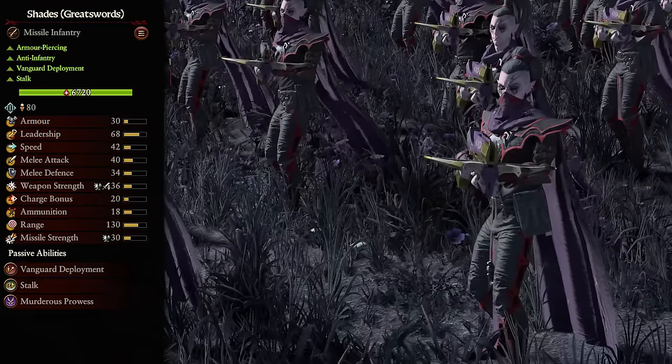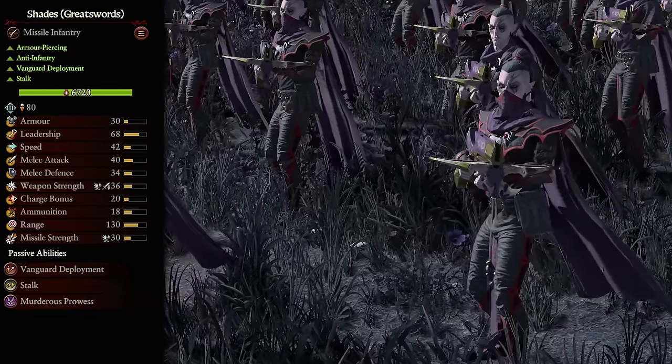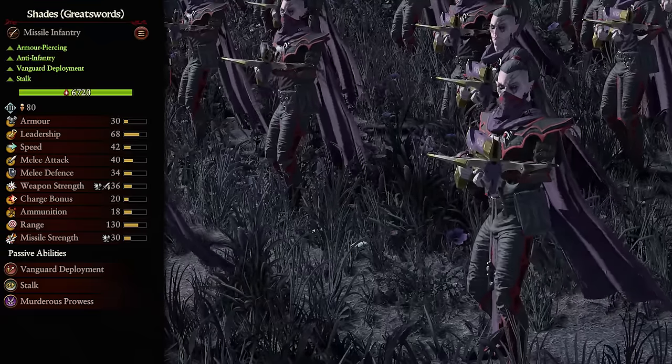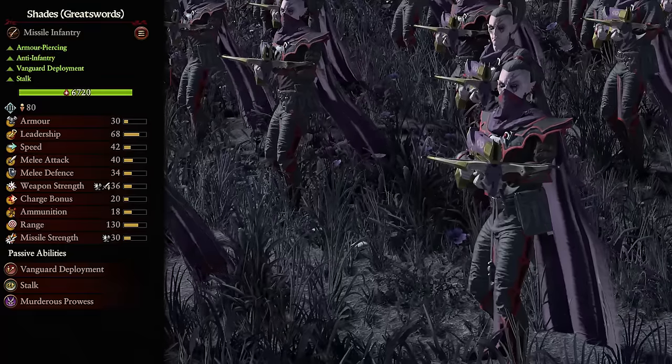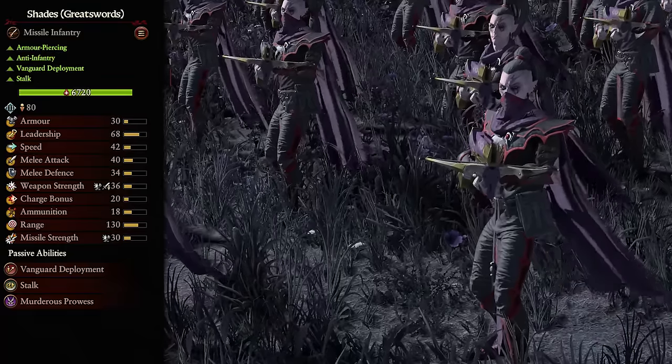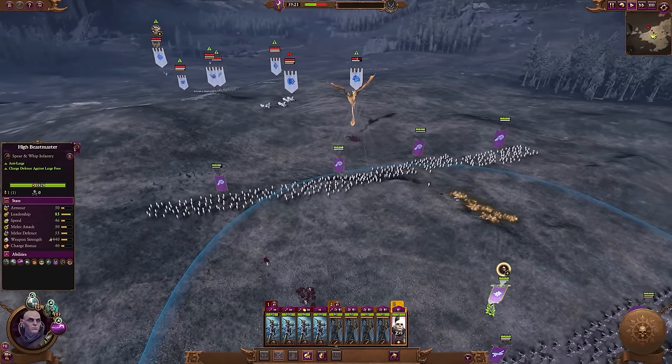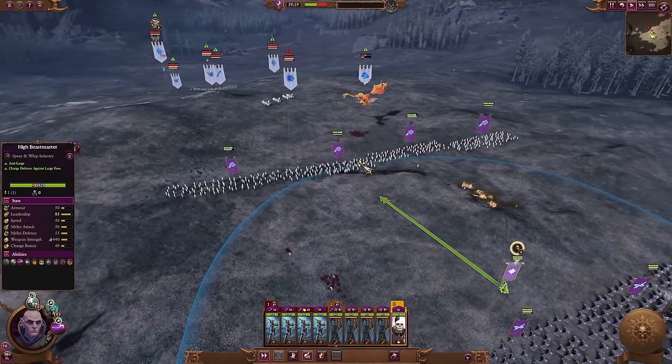Next, we have Greatsword Shades. These are very similar to the Dragon Crossbows, but I believe they're just a tiny bit better. You're losing a little bit of range and ammo, but you're gaining some more damage, including armor piercing, so it's a pretty fair trade-off. They still fire in an arc, so back lines are a very viable place to have them without the risk of very much friendly fire. However, on the melee side of things, this is where they start to run away with the game.